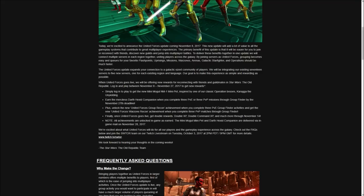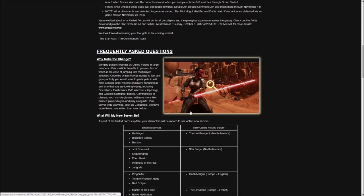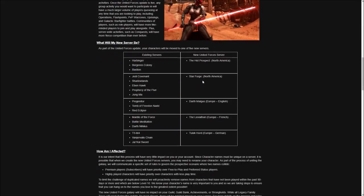Now let's get into how the servers will actually change. The Harbinger, the Bedron Colony, and the Bastion will all be merged into the Hot Prospect — that is the first North American server. Jedi Covenant, Shadowlands, Ebon Hawk, Prophecy of the Five, and Jung Ma will all become the new Star Forge server, which is also North American.